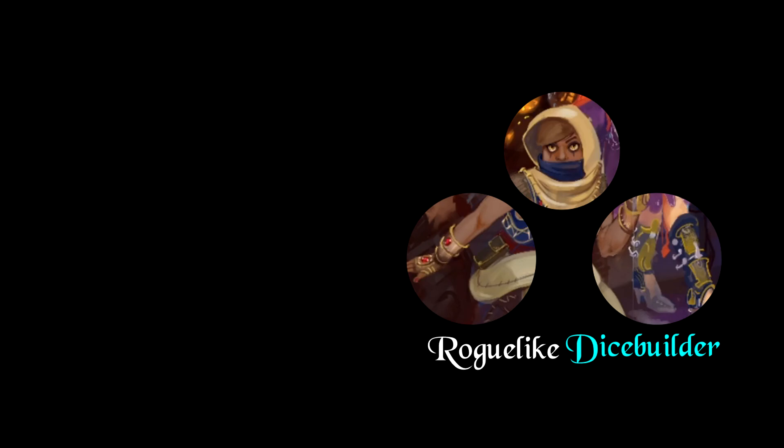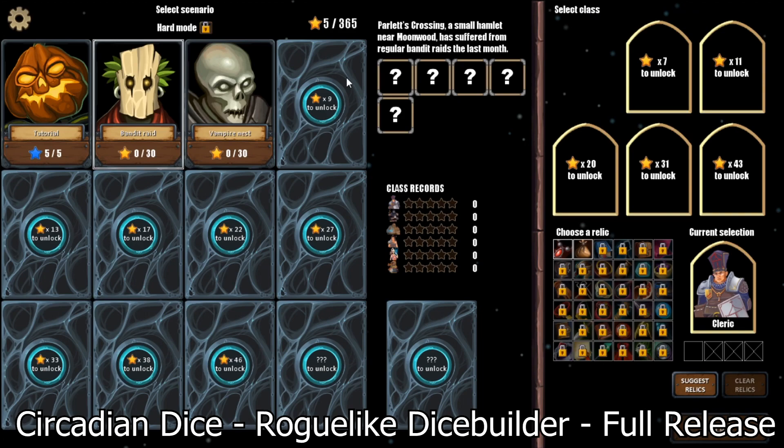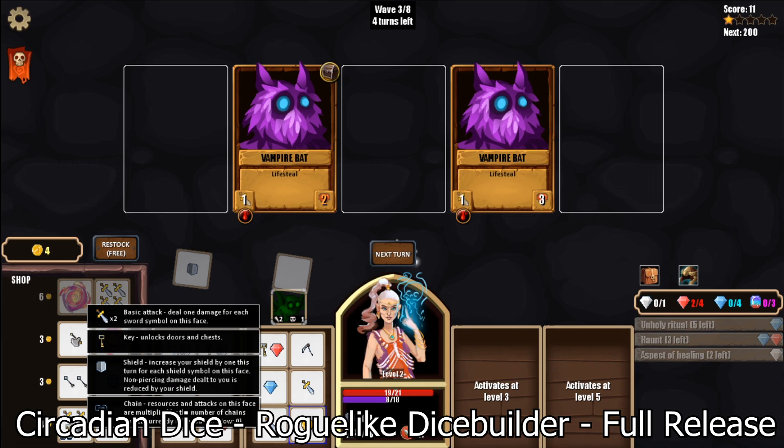Number three: Circadian Dice. I feel this game is genius because instead of being a roguelike deck builder, it's a roguelike dice builder. What does that mean? Well, you actually build your own dice. You have a die with six sides and you choose what's on each side — some sides have attack, some have defense, some have special abilities — and it's a really good idea because it gives you that randomness of rolling the dice while you pick how the die looks.